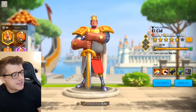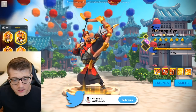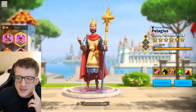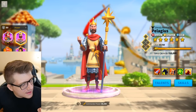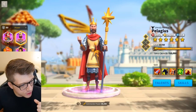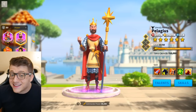Moving on to pair number seven. We have YSG primary — a questionable choice as primary — and Paul Pelagius as secondary. It says YSG is a powerful commander for leading infantry troops — not true. And Pelagius is a powerful commander for leading cavalry troops — okay, that's true. At this point I'm starting to assume that AI is just guessing.